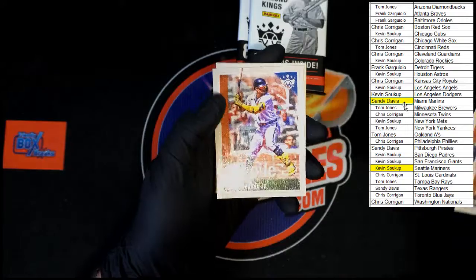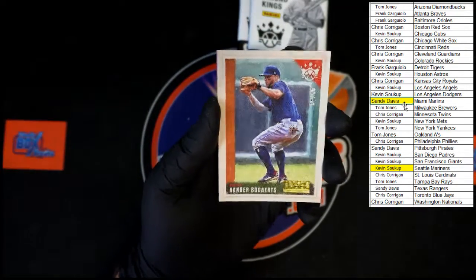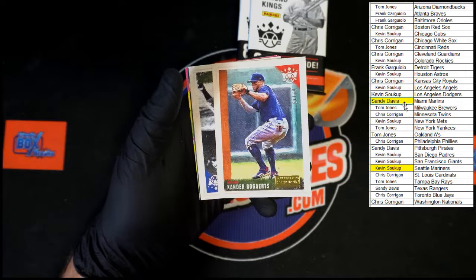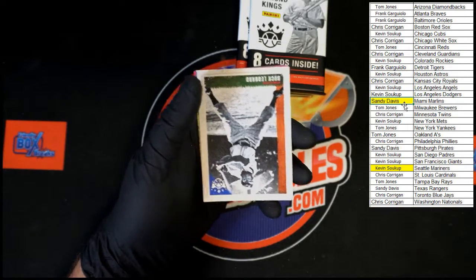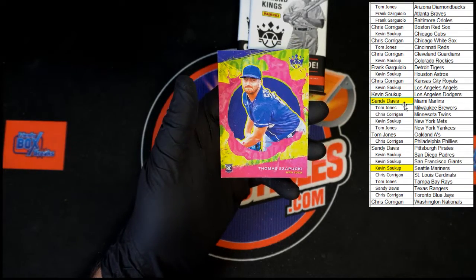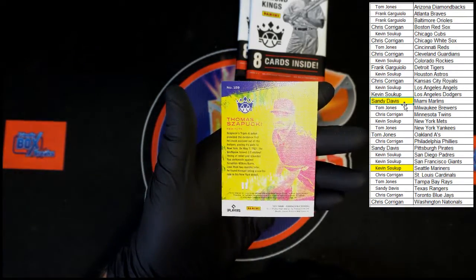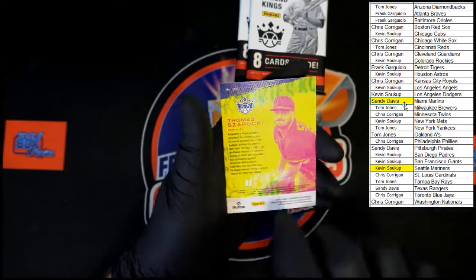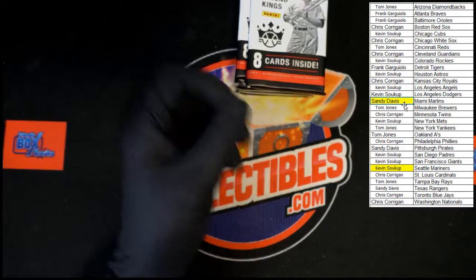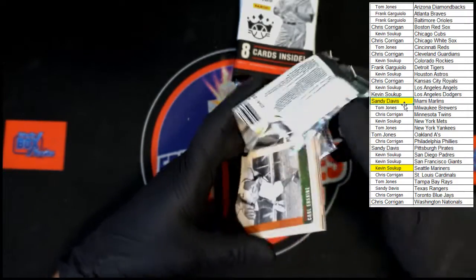Corbin Burns, Miguel Cabrera, Lacuna Jr., Babe Ruth. Xander Bogaerts Artist Proof — nine of forty-nine — going to the Red Sox, that is going to Chris C. We've got Buck Leonard, Max Scherzer Artist Palettes, and a Thomas Szapucki rookie for New York — I believe that's a Mets rookie, going to Kevin S.